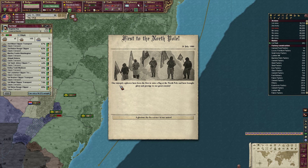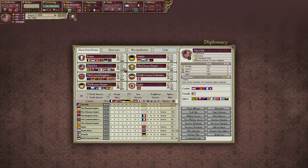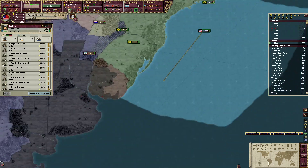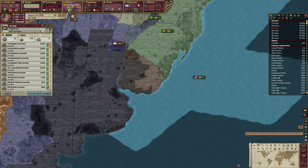Holy crap! Our intrepid explorers have been the first to raise a flag at the North Pole. 125 prestige — sweet, that is a lot of prestige. That brings us a lot closer to France. We're only 300 points shy of taking first place.